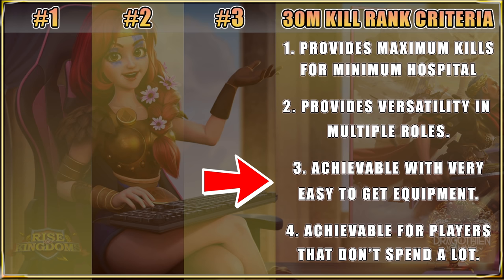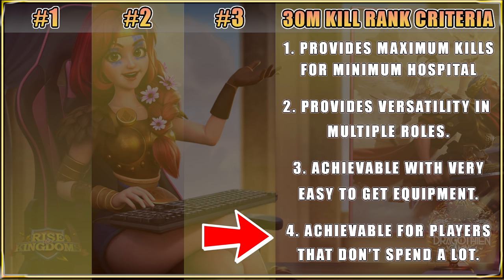The fourth point: achievable for players that don't spend a lot. I don't want this to be a video where you need to spend $500 or $1,000 a month — it really doesn't matter. It's really about time invested in the game with these three pairs, how old your account is, and what you can start building toward as a new player. To get the rewards in Season of Conquest KVK, you want to get as close to the 30 million kill counter as possible, as efficiently as possible if you're a low-spend or free-to-play player.